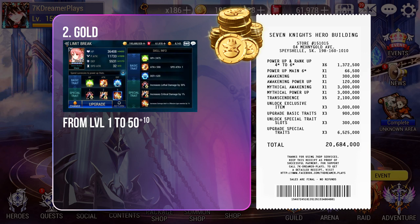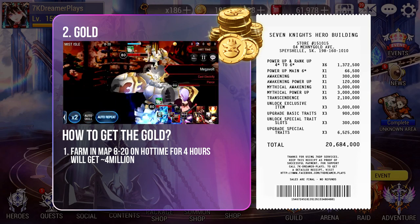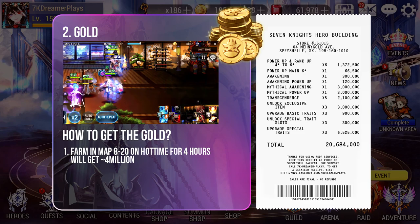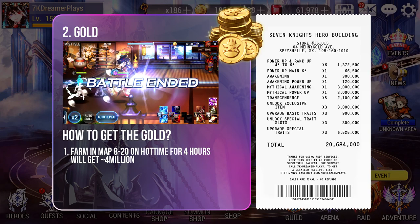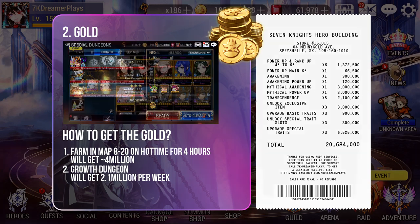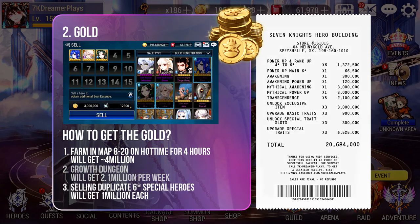You might wonder if it's even possible to get that much Gold in just 2 weeks. If you farm in Map 820 with Hort Time for 4 hours, you can get at least 4 million Gold in that duration — just make sure your farmer is efficient enough to clear the waves. Doing this for about 5 days will let you hit the goal of 21 million Gold. Other sources include Nightmare Growth Dungeon, where you get 300,000 Gold daily — that's 2,100,000 Gold in a week, the same as the Transcendence cost. You can also sell duplicate copies of 6-star special heroes, which give 1 million Gold each.